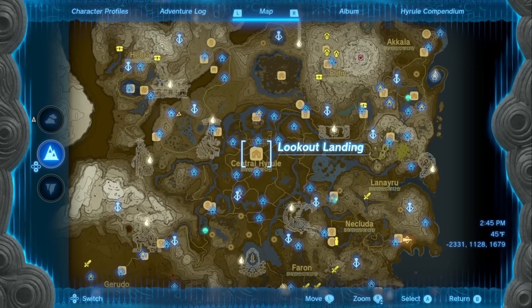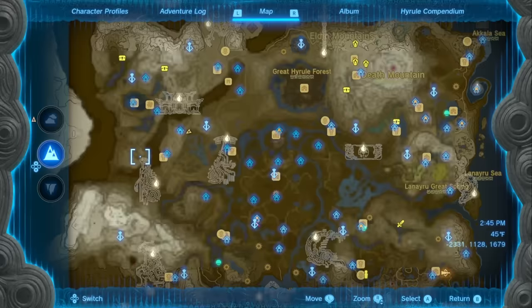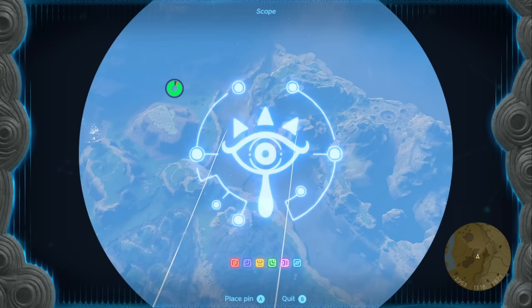For the first part, we're going to head northwest from central Hyrule to the Lindor's Brow Skyview Tower. We're going to launch out of it and start heading southwest to this location. You can see it when you launch out of the tower — we're heading towards these ruins right there.